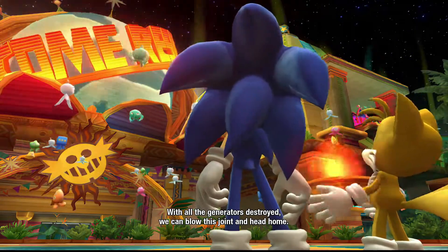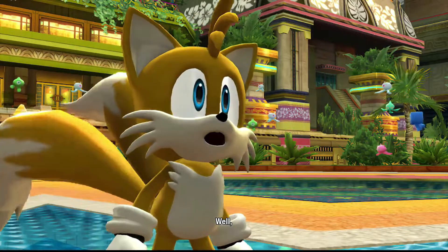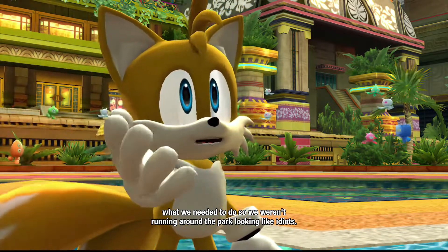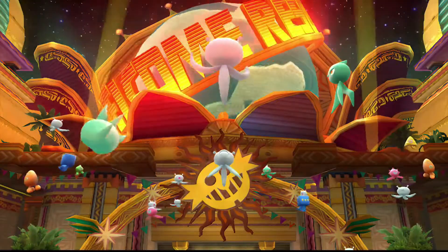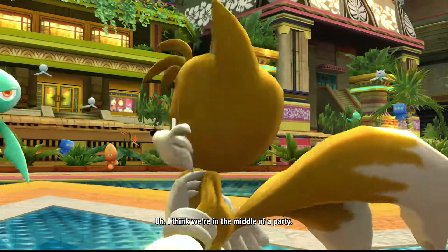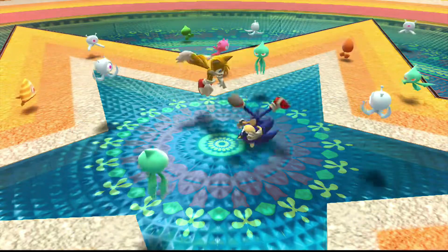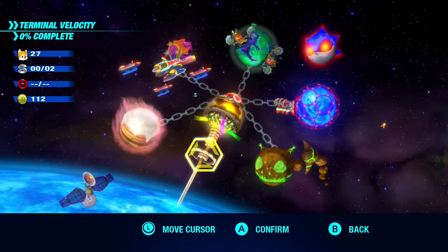With all the generators destroyed, we can blow this joint and head home. 'We did it, dude.' 'I don't remember you fighting off any insane robots.' 'Well, good job to you on inventing a translator that allowed us to speak to the aliens and figure out exactly what we needed to do, so we weren't running around the park looking like idiots.' Without Tails I don't think we could have done it. Look at all the aliens — looks like they're happy to be going home too. Looks like Sonic is the guest of honor; he gets to party with all the different aliens he's traveled with. It looks like we unlocked a new section called Terminal Velocity.